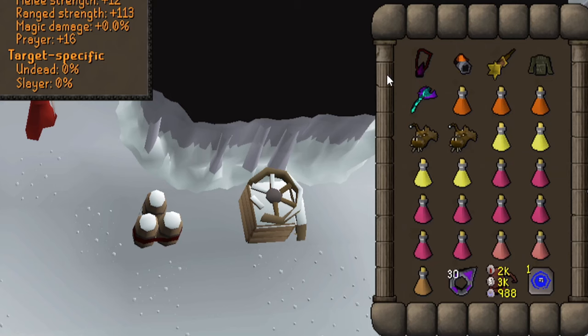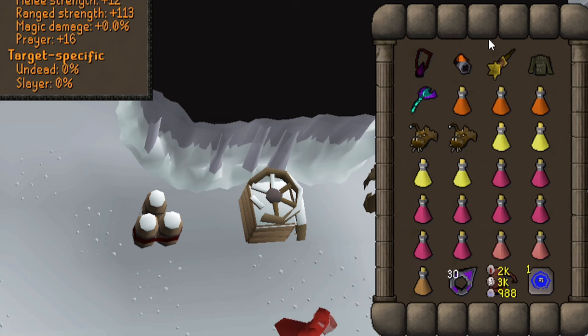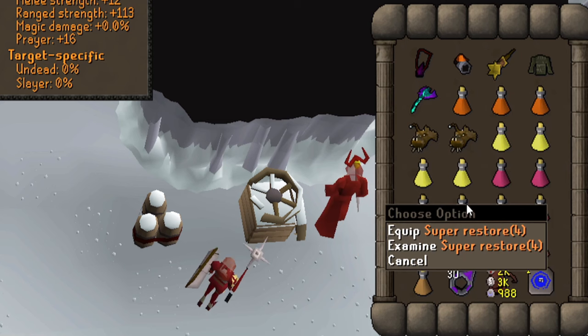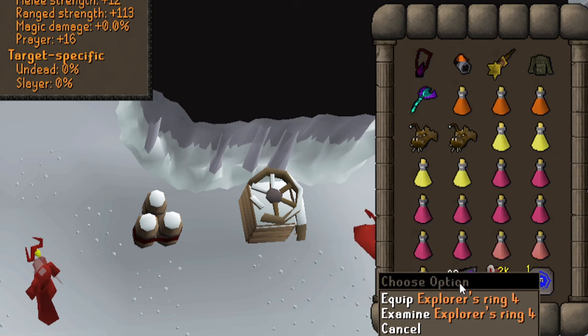For the inventory, bring your mage switch for barraging. I bring a 4-way switch because I often couldn't finish the minions in time with a 3-way switch, so I brought the Elidinis' Ward for extra accuracy. You can upgrade to the ancestral top and bottom, which would let you freeze the melee minion when barraging. Also bring the blowpipe to kill the mage minion and heal up, 3 bastion potions, 2 anglerfish, 4 brews, and 8 super restores. Bring 2 sanfew serums in case you get poisoned, and a stamina potion in case you get unlucky with hits and run out of run energy — you probably won't need it on task. I also bring explorer's ring 4 to alch rune drops and restore run energy 3 times a day. Always alch rune drops right away so you don't carry the weight.